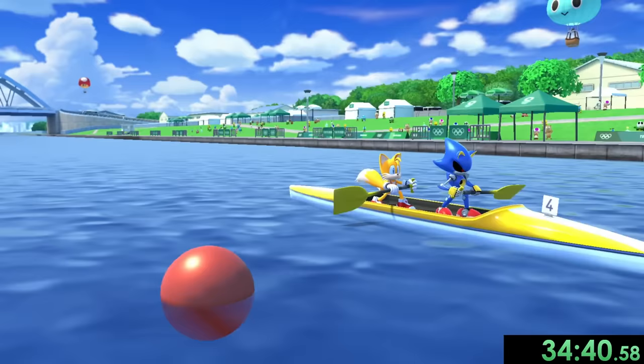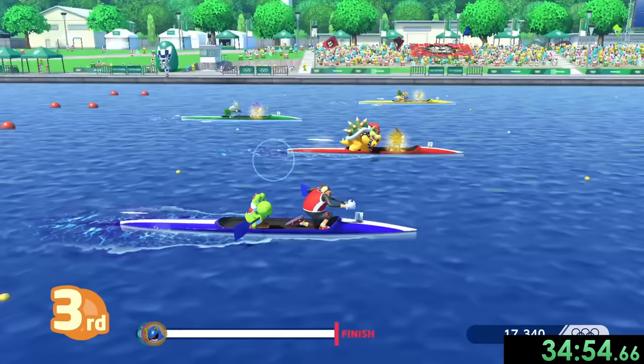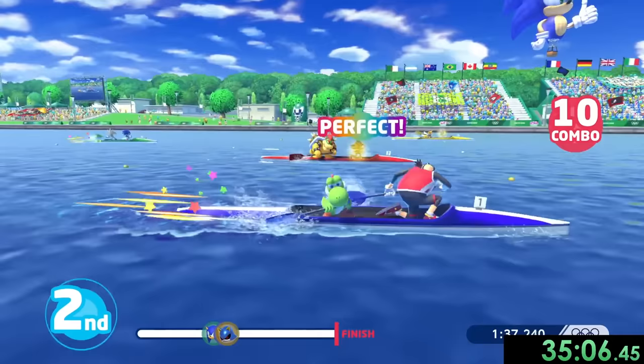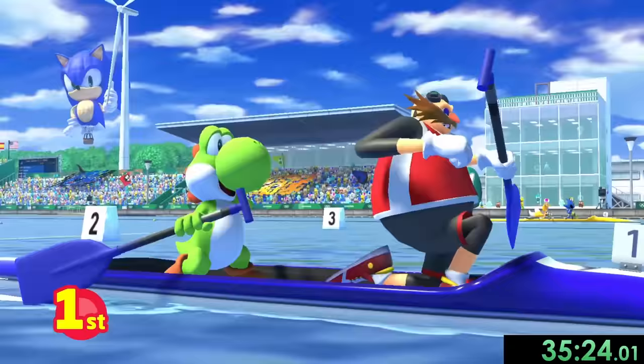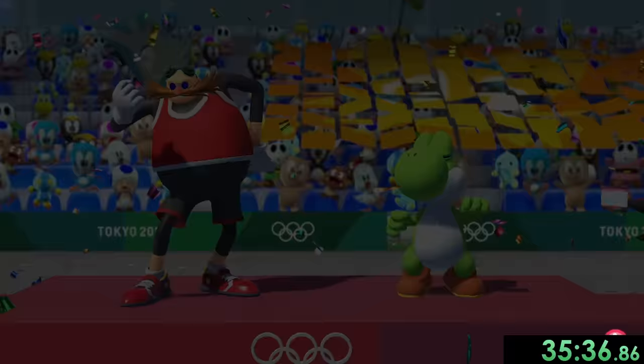Now it's time for the canoe and we're going to use the dream team of Eggman and Yoshi. Eggman has a superstar and Yoshi is just fast in general. We go right here and start right away — now all I want to focus on is paddling at the same time as Yoshi. He completely controls the tempo and I just have to follow it. This is a close race but we're able to catch up because I keep getting these perfect paddles. As long as you do the paddles perfectly, it should be fine. Right at the end we pick up the pace and win nice and easy. What a beautiful team victory — this is the funniest duo I have ever seen.